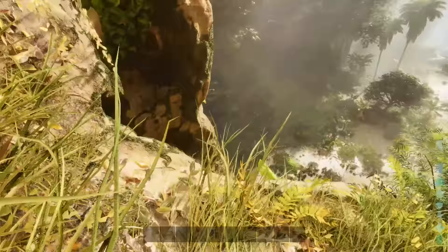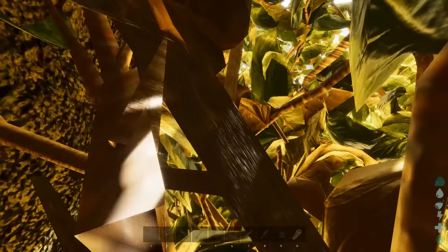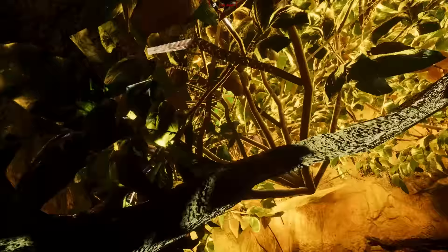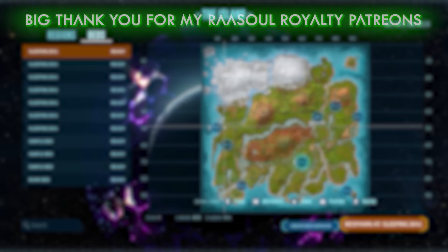Lastly, let's say you fell into a spot that you can't get out of — you fell into just a crack that you can't jump out of. All you've got to do now is highlight your specimen implant, wait for the timer to tick down, and simply press E and it kills you — allowing you to respawn in a safe place.